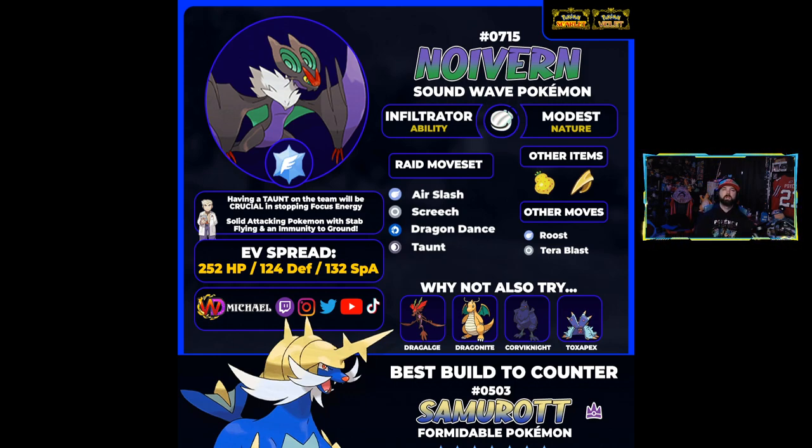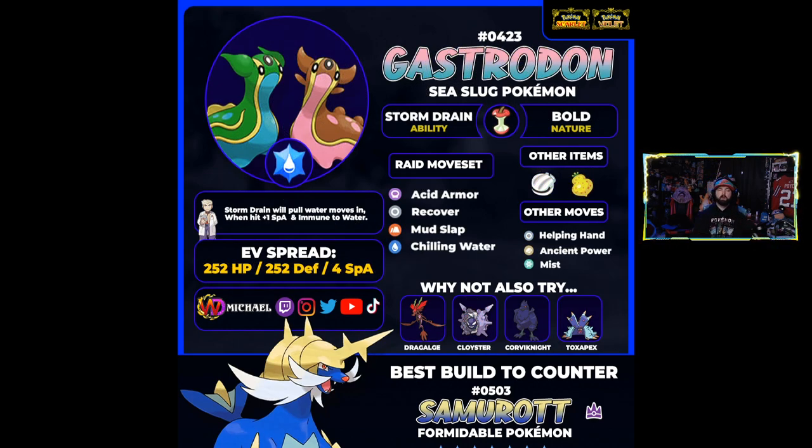For our final build, we have Gastrodon — suggested by my buddy out of gear. Gastrodon is another support Pokémon that can be super helpful because of Storm Drain. Storm Drain redirects all water moves to Gastrodon, granting water immunity and boosting its special attack by one every time it absorbs a water move. You basically cut off a big tool of Samurott's kit and give your Gastrodon a free special attack boost in the process. Gastrodon isn't the bulkiest, so Acid Armor is key to boost its defenses so it doesn't get rocked right away.